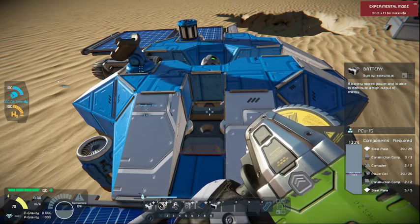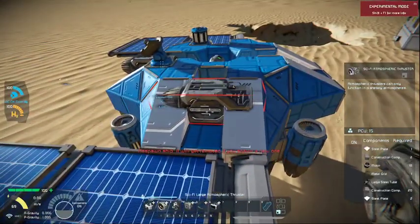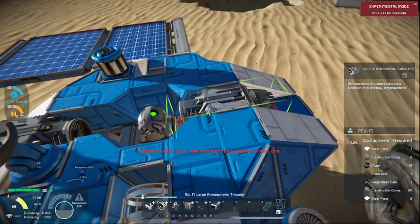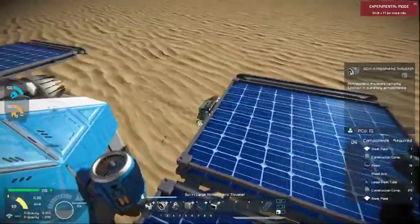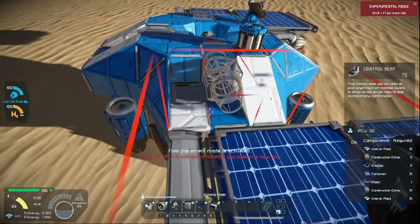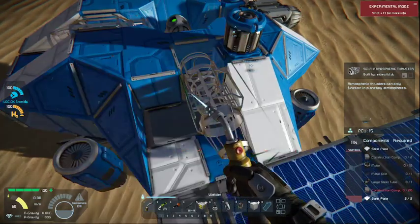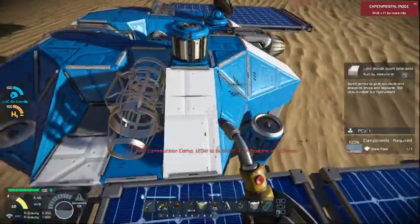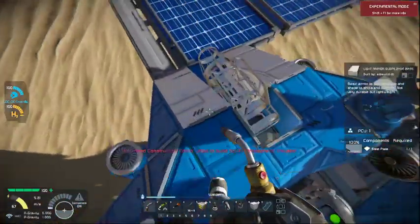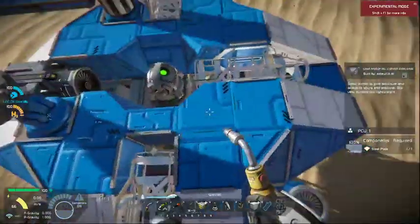If you're wondering what I'm doing right now — going to install some thrusters on either side so that... all right, a couple steel plates in that. Steel plates in that, and now the rest of it's going to be construction components, motors, large steel tubes, all that good stuff.